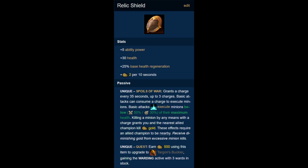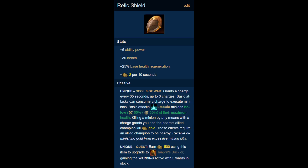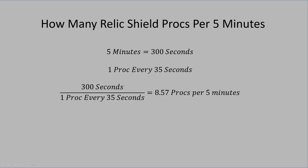So how many more minions does this actually let you get? Relic Shield gives you one charge every 35 seconds. So we take 300 seconds, or 5 minutes, and divide by 35 seconds per proc, and get roughly 8 Relic Shield procs every 5 minutes — in reality about 8.5. Since you start with two stacks at the start of the game, in the first 5-minute cycle you can get 10 Relic Shield procs, and then 8 in every cycle onwards. This item was also buffed from 45 seconds per proc to only 35, and with this new gold we can end up getting an extra 265 gold at the time of support item completion, as long as we do everything optimally.